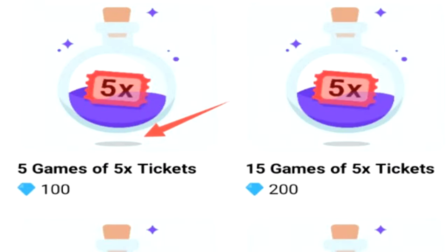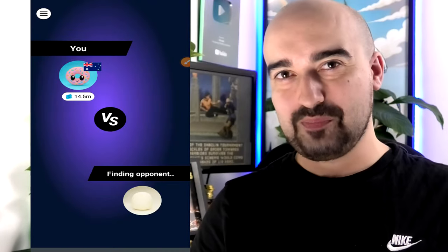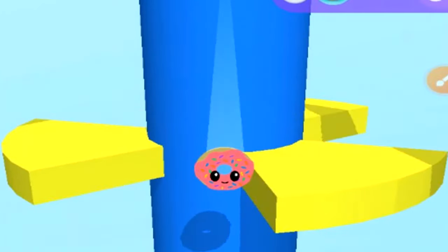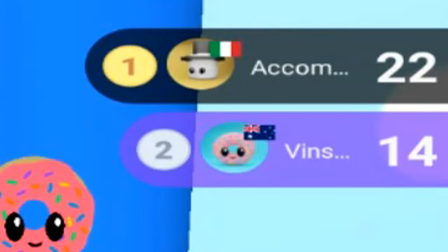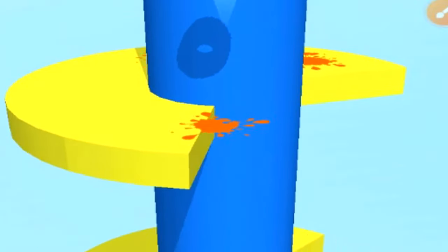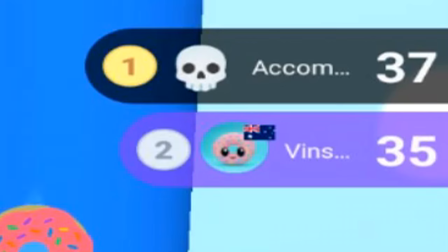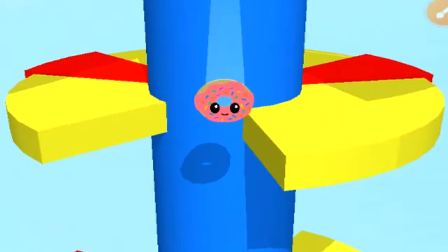Tapping play will try to match you with someone on the PlayBite platform. I've just found someone. I have to try and survive, and because it's competitive, if they get a better score than I do, I lose. Right now they're ahead quite a bit, but we've just tied. It looks like they failed — if I can just land this, I win. And I win!